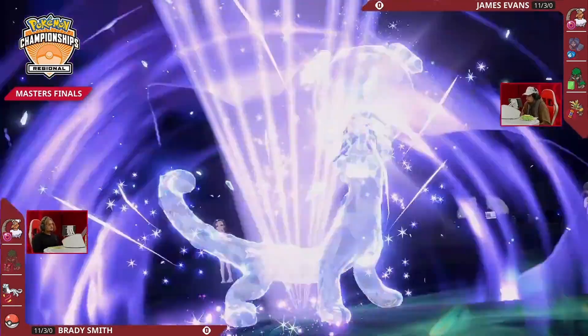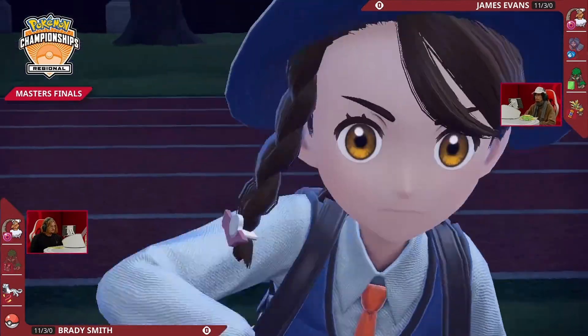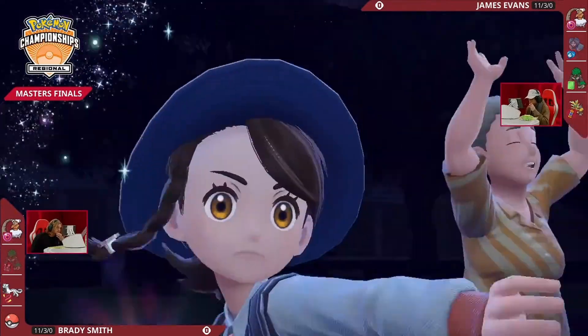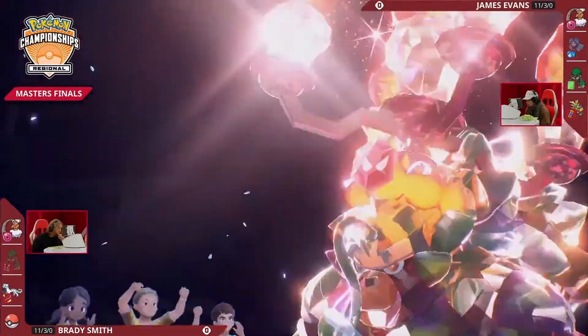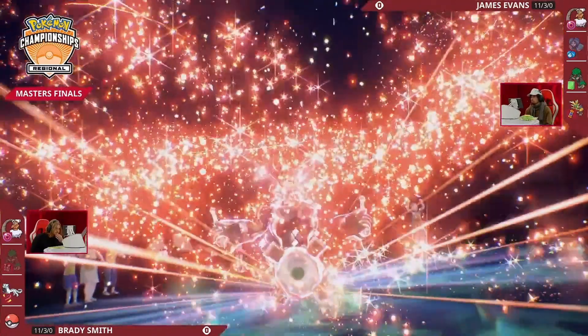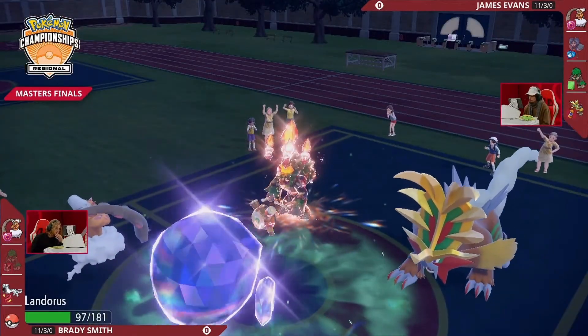Chien-Pao into the Ghost type — you can see James shaking his head, acknowledging what Brady has done. Did James make the prediction? He's also pulling out the Terastallization, turning Rillaboom into a Fire Tera type. It's always so dramatic when both players Terastallize on the same turn, because there's so much time between turns to wonder: did he make the right call?